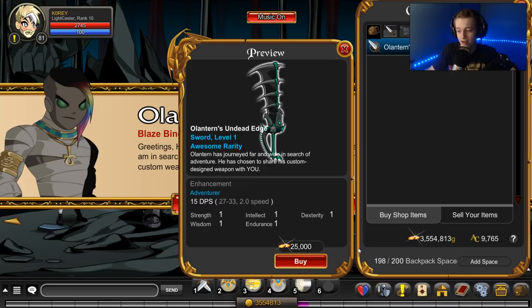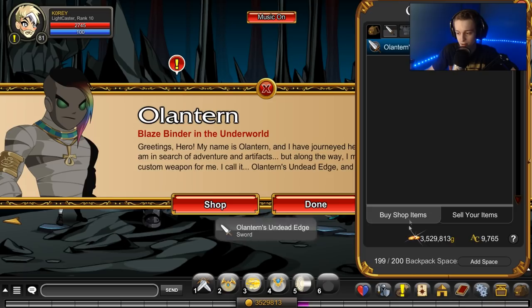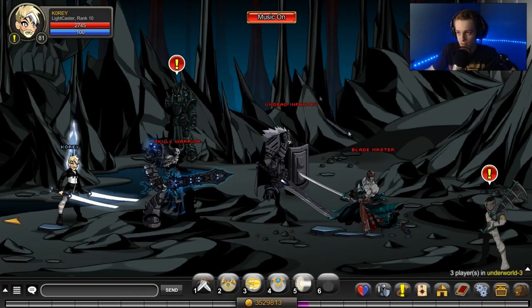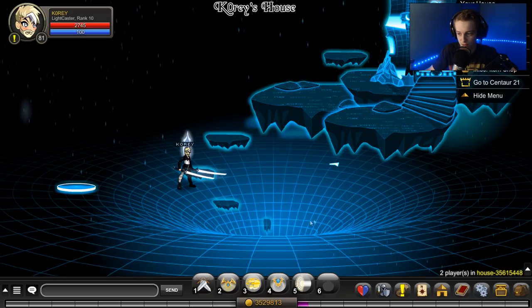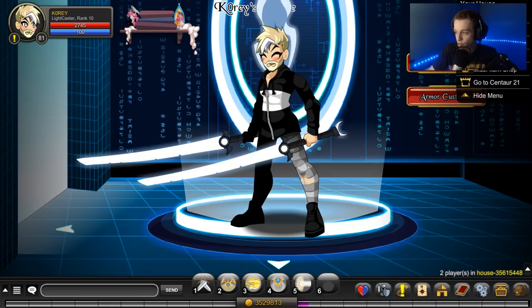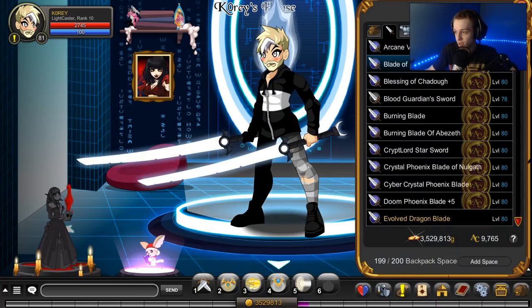For 25,000 gold — the measly price of 25,000 gold — you can pick up a color custom, non-AC tagged version of the custom weapon winner's item. It said I didn't have the requirements to get it for some reason, but it is color custom which is really cool, and it also has the winner's name in the name of the item.